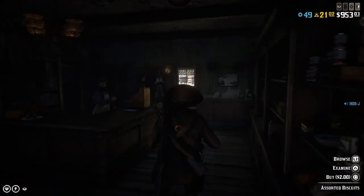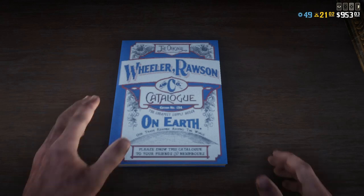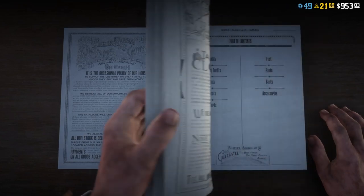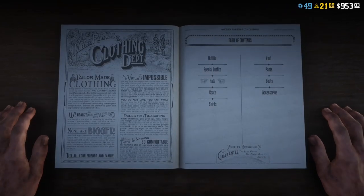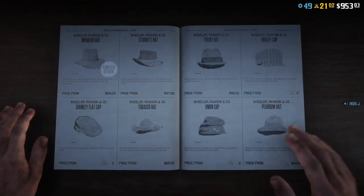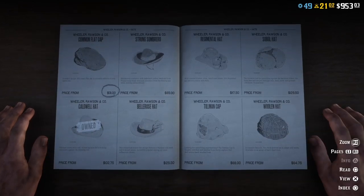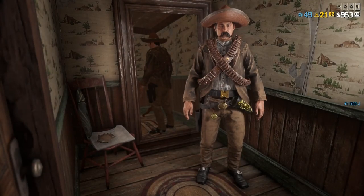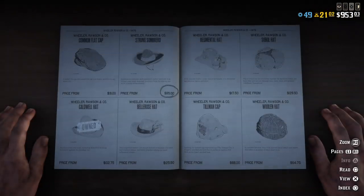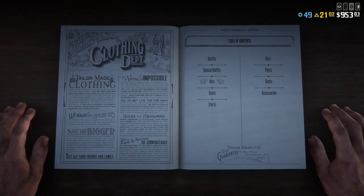I'm going to show you how to make his outfit. For the hat, I used the strong sombrero — let me search it real quick. Here it is, then I used number four.